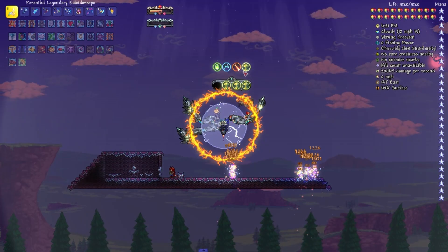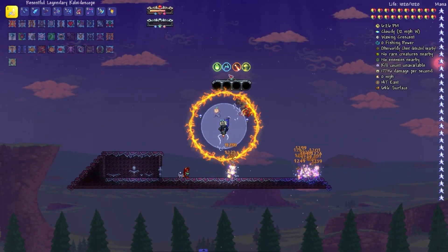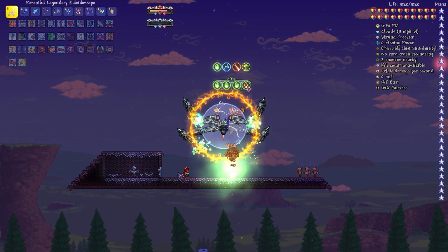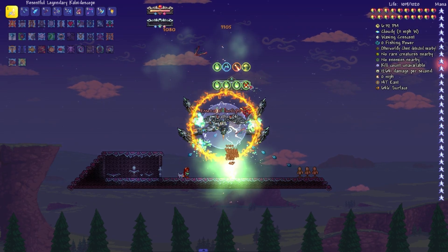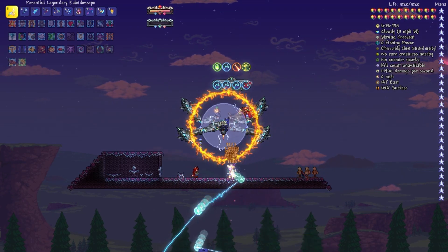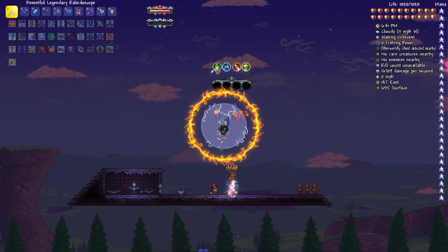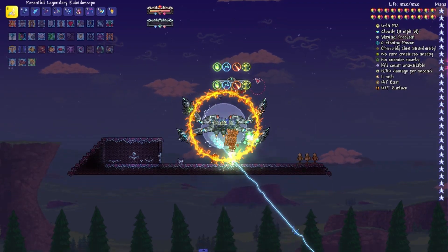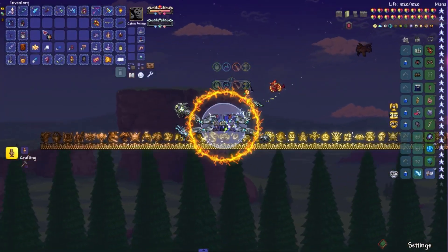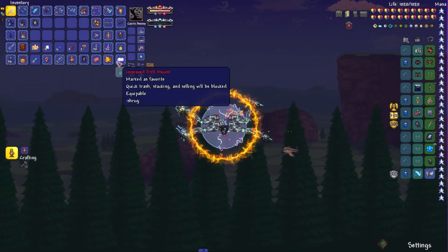If I switch them all out to bombs, it's also about 20,000. What about fire? Fire is actually the weakest. Then what if I get the lightning? It seems like mixing them together is actually better. Yeah, I guess that is actually better overall.